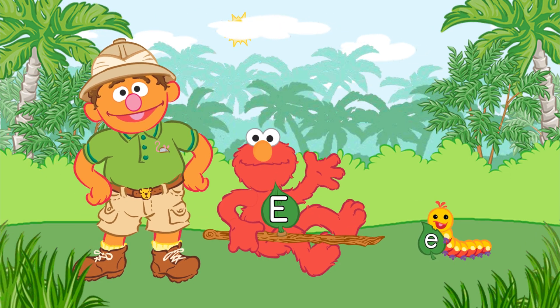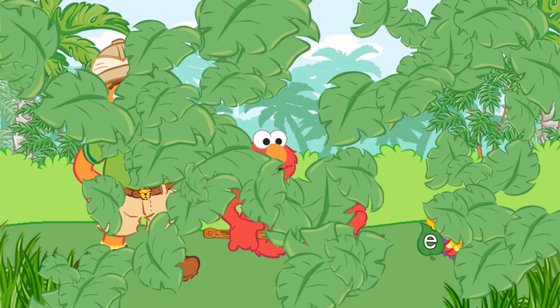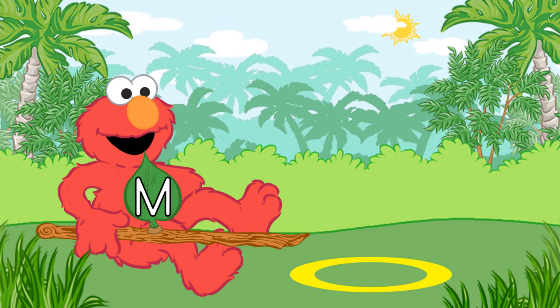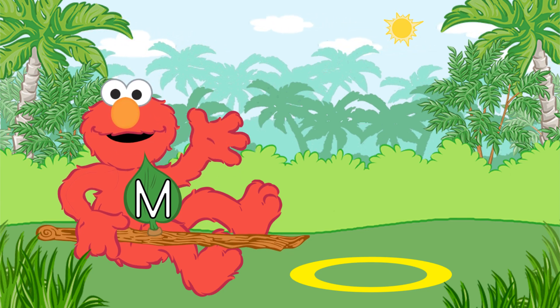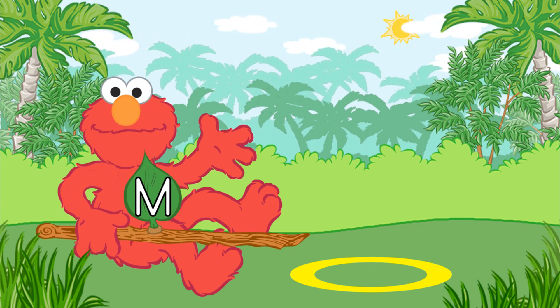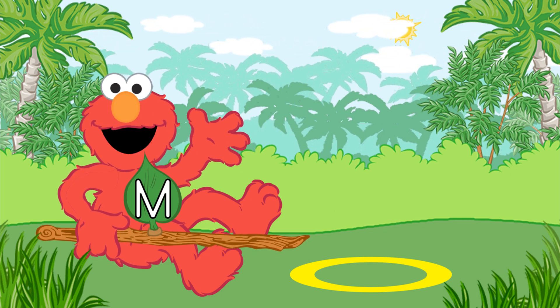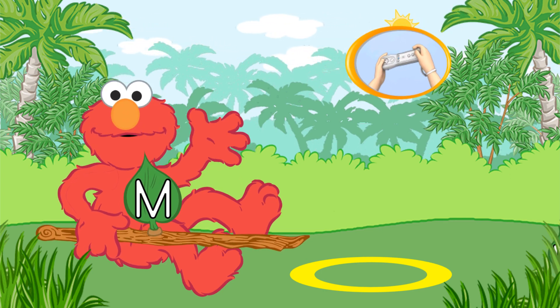Chris, why do the caterpillars have letters? You'll see. Elmo's branch has an uppercase letter on it. Use the branch to pick up caterpillars that have the same lowercase letter. Elmo has the uppercase letter M. Look for the caterpillar that has the lowercase letter M. To pick up the caterpillar with Elmo's branch, tilt the Wii Remote back and forth. Here come the caterpillars.